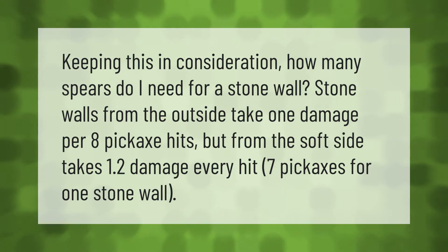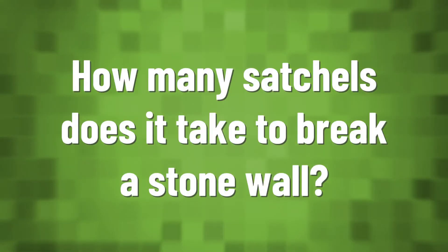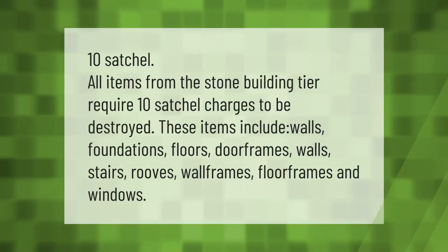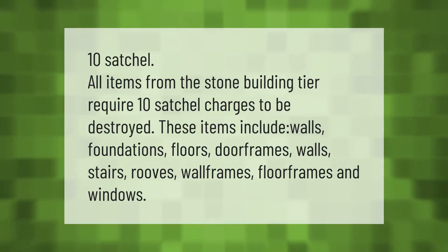10 satchel charges — all items from the stone building tier require 10 satchel charges to be destroyed. These items include walls, foundations, floors, door frames, stairs, roofs, wall frames, floor frames, and windows.